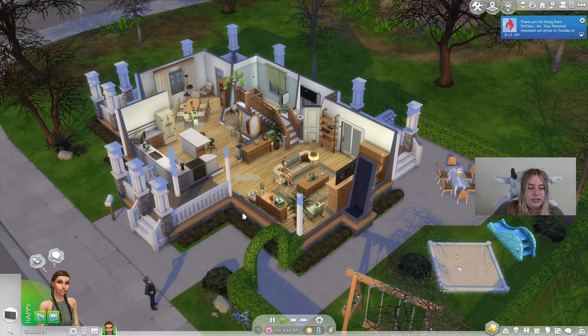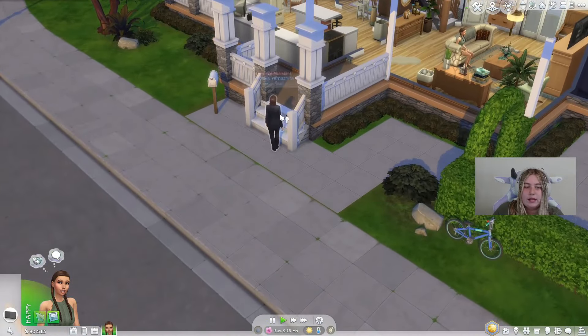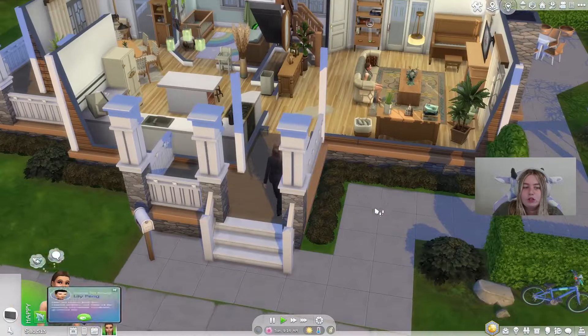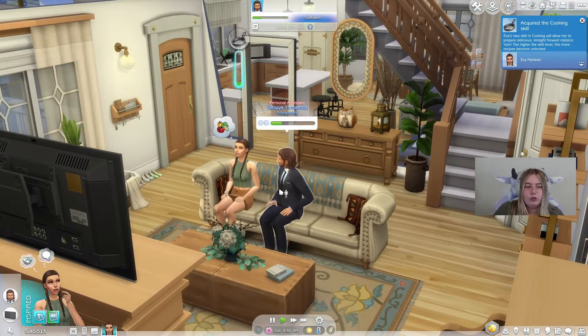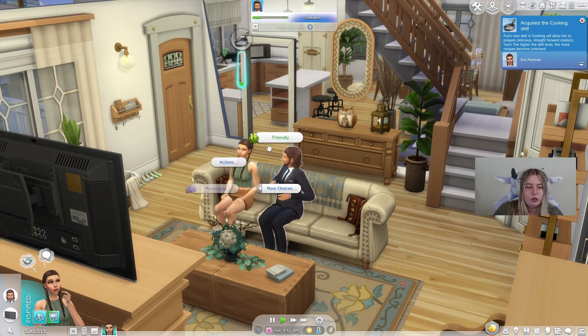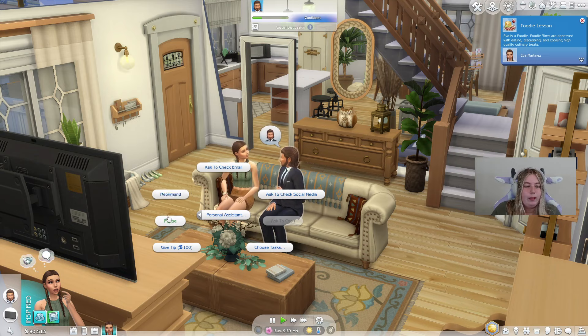It says at 9:13 AM our personal assistant is here. I don't even know how to say his name so I'll just call him Tate. Basically, with your personal assistant you click on them and you'll see this little window that says 'personal assistant.' You can go in here and have them do things around the house — check emails, check social media, reprimand, praise, give tip, and choose tasks.